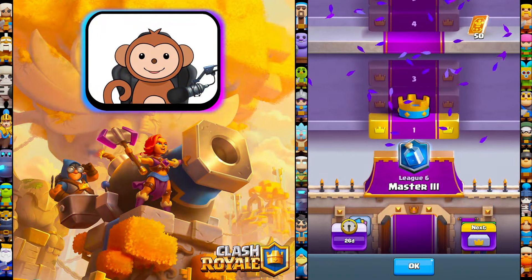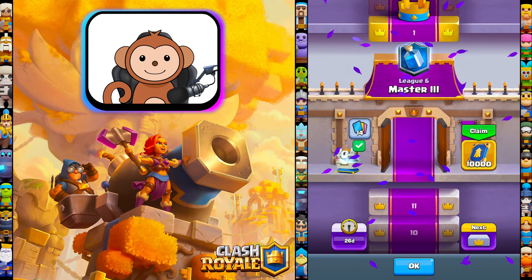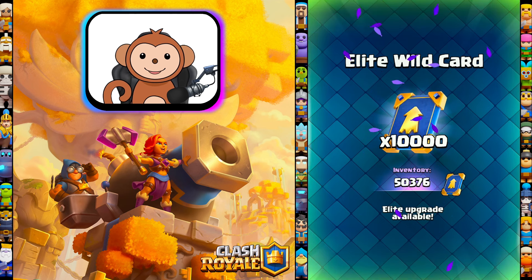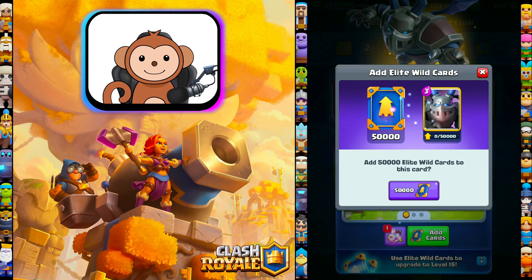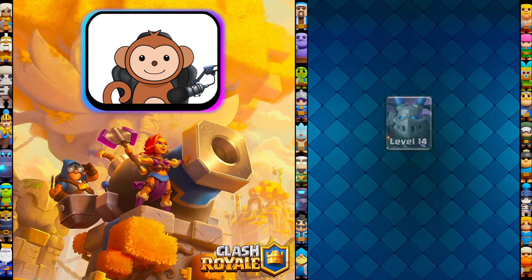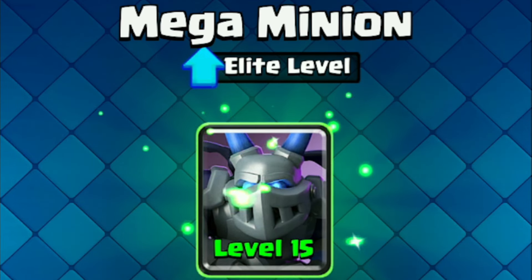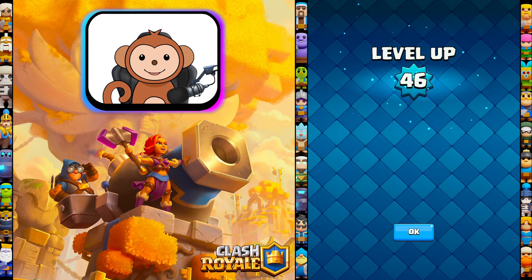Alright, YouTube - we hit Masters 3. And I'm going to collect these 10,000 Elite Wild Cards. Let's go. I have over 50,000 Elite Wild Cards. Unfortunately, I only have one Level 14 card left - I'm still working on it, it just takes a long time. Let's upgrade this card. Add these Wild Cards. Free upgrade. Level 15 - there it is. My third free-to-play Level 15 card. Let's go. 50,000 XP. Push this to Level 46.